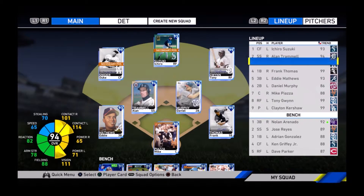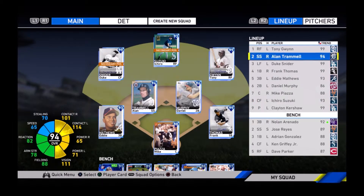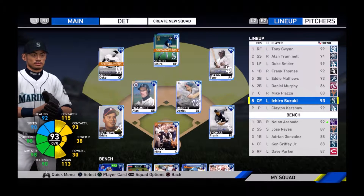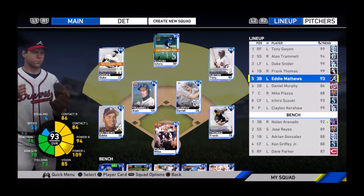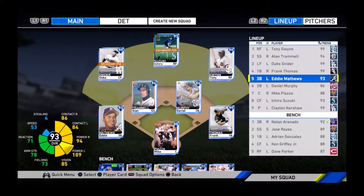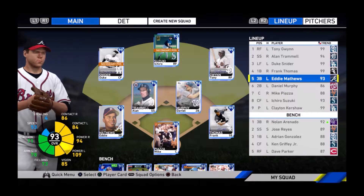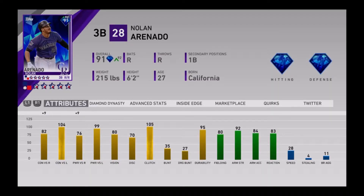I'm going to edit the lineup here. Tony Gwynn is definitely not batting this far down — I'm going to probably put him leading off, as much as I really like Ichiro. I have five lefty bats on my team and three lefties on my bench. I like having Eddie batting fifth — if it's a right-handed pitcher I keep him in, but if it's a lefty I usually bring in Nolan Arenado, who just got a buff in a lot of statistics. His power versus lefties is really, really good, his swing is nice, his vision just went up not long ago, and he's always playing well against either righties or lefties.